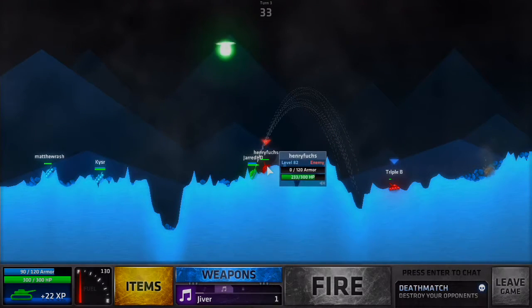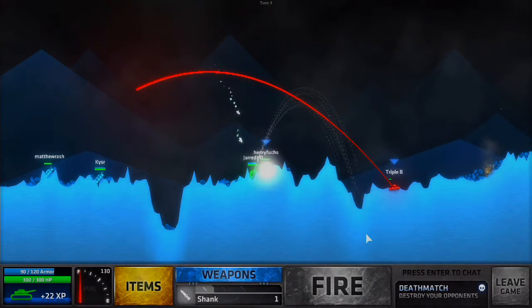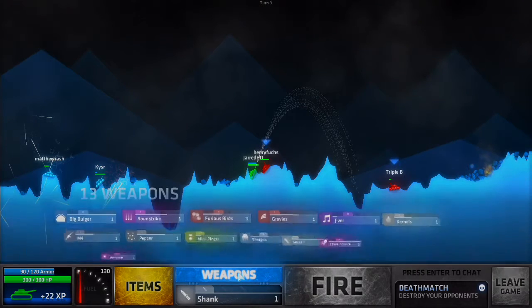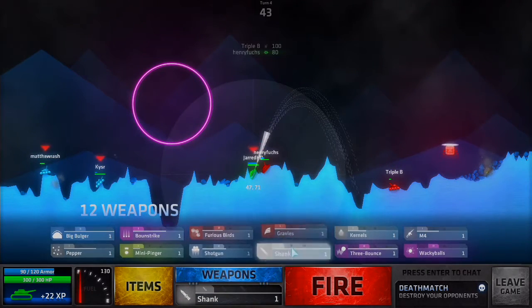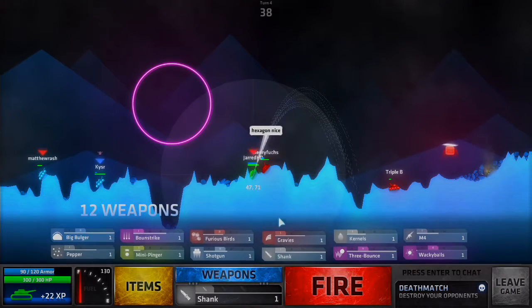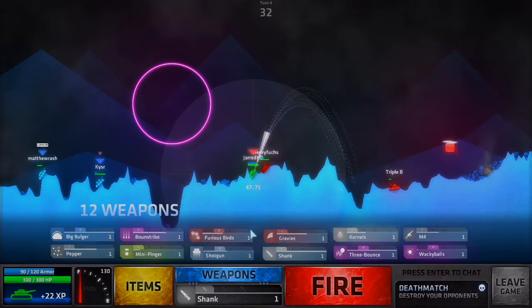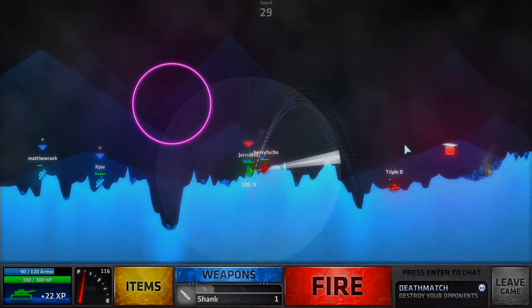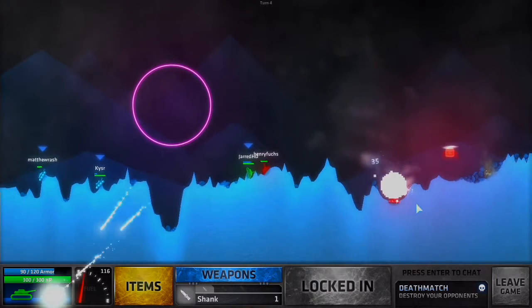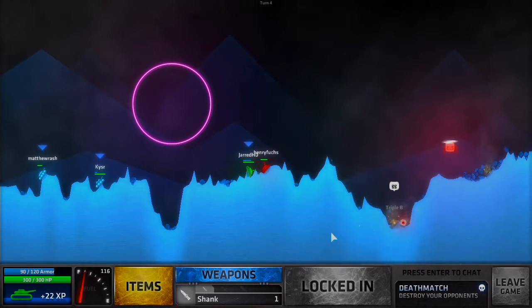He's right there. I could do a shank, which would do like 80 damage. 20 armor, hexagon. So many creeps. Do we have anything that can make him go into the ground? No, we don't. If we do a shank — 80 damage from that, that's nice. Oh, that was pretty much right on target. One person down.